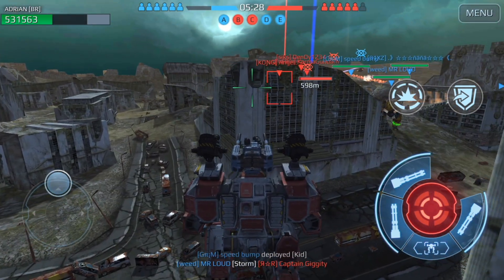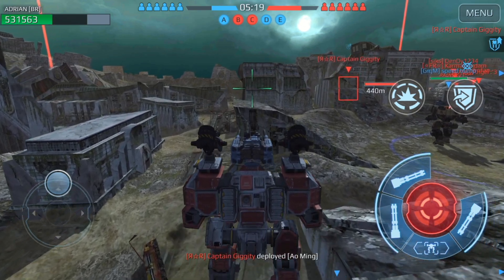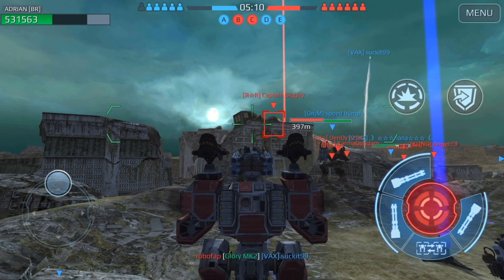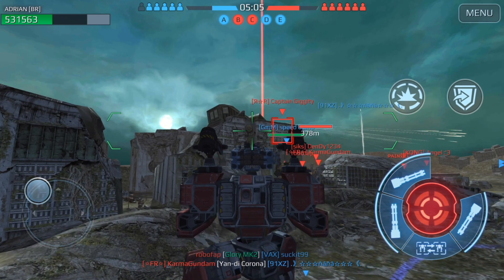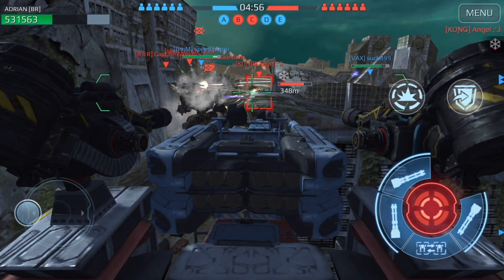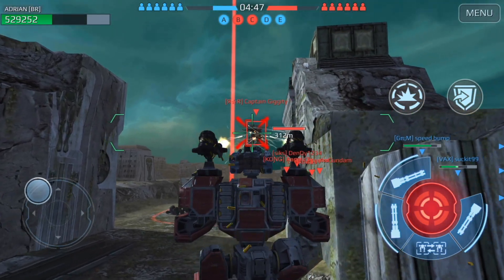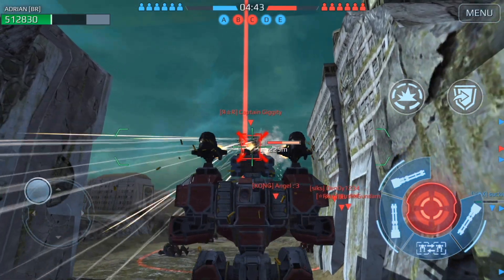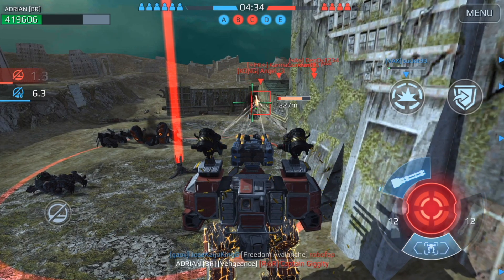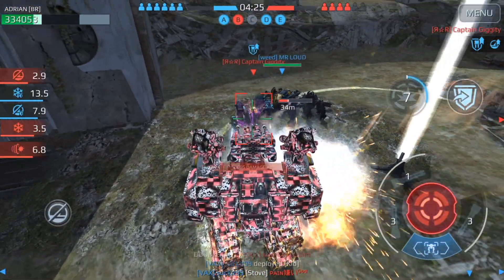I don't have any shields anymore — that's been blown off. But man, if there's a Nightingale nearby or someone to heal me, the amount of health that I would have... Oh wait, we've got something here. I can't hit this guy — I need to get around the corner, get into a position where he doesn't see me. I'm going to move over to this side. I still have over 300,000 health.